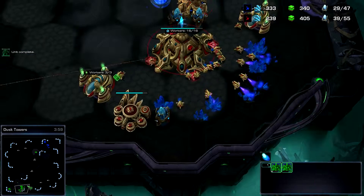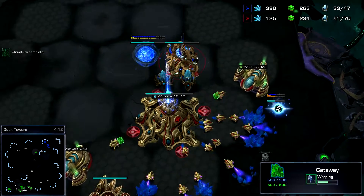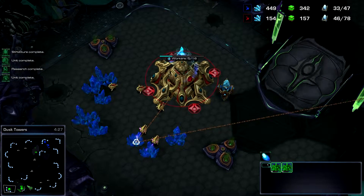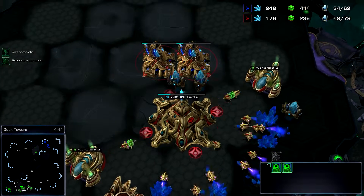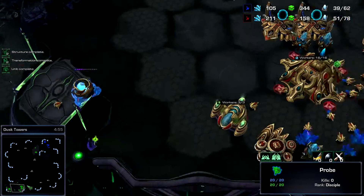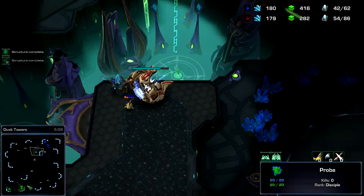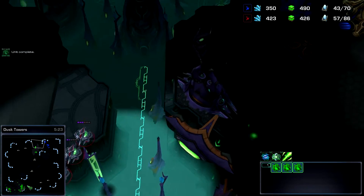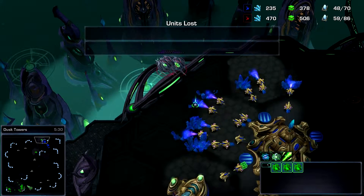Now that my stargate is done, I'm going to start pumping out oracles. I might change the overlay to the original just to show what's being built in real time. The nice thing about chronoboost is it's constant — it has about a five second cooldown but it's automatic. Once you throw it on a building it stays on permanently. If you want to change it, you just chronoboost something else. Right now I have my chronoboost on and I've got my three oracles.